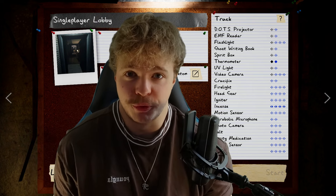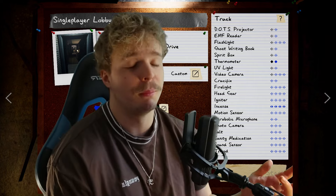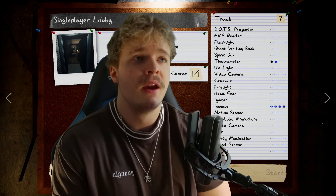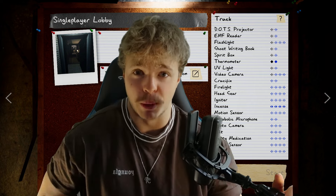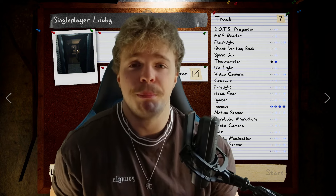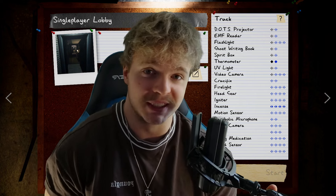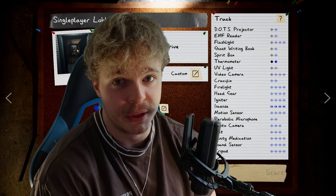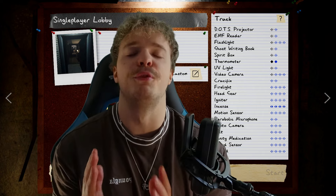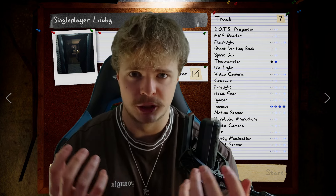The cursed possessions in Phasmophobia are basically seven different supernatural items which are very powerful, and they can be used to directly interact with the ghosts in different ways depending on the possession. Today we'll go over the Monkey Paw, and before we get into it completely — if you want me to cover all of the other cursed possessions, drop a like on this video. If we hit 30 likes, I'll do a video covering every single one.